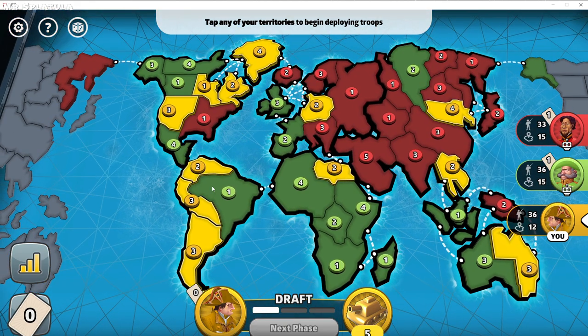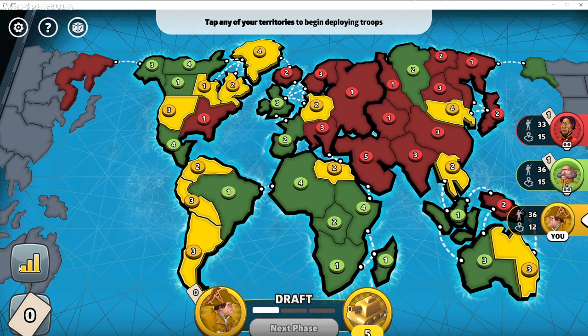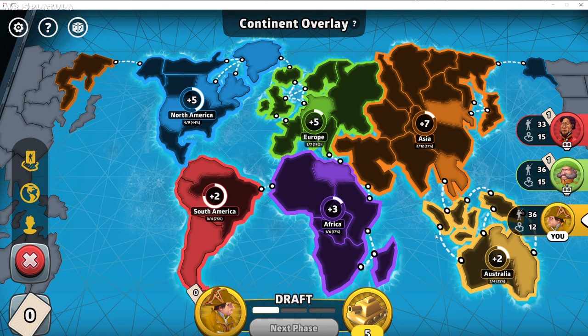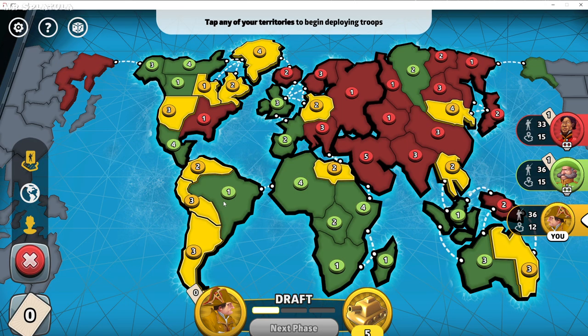The goal in Risk is to kill everybody, but to do that you probably need to hold a bonus. In this game mode it's called Progressive. A bonus is a continent — if you hold all the territories in a continent, you get extra troops every turn. I have three out of four South American territories with only one troop defending the last one, so it's really important to go take it for more troops. On a map like Classic in Progressive mode, you can win with no bonus fairly easily, but when you're gifted one, you might as well take it.